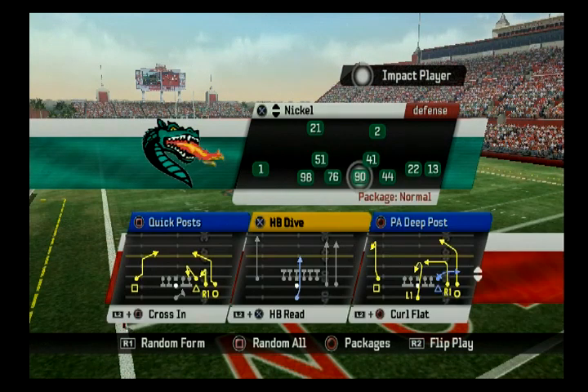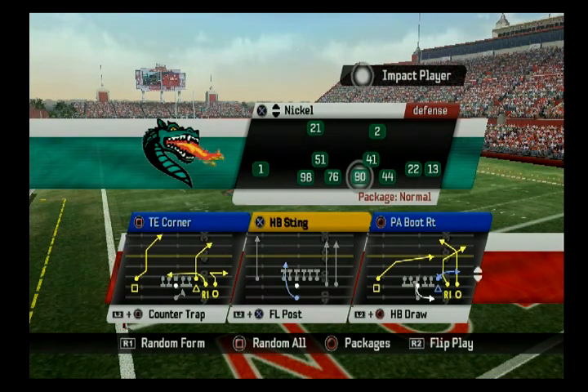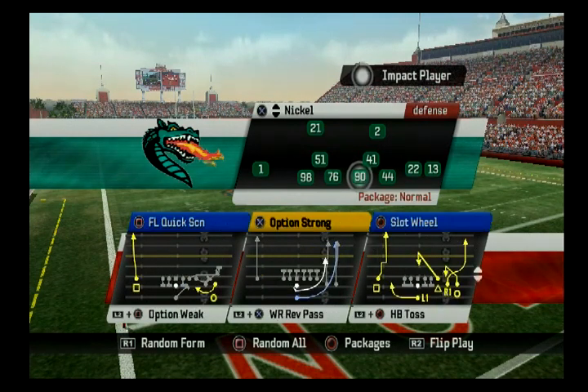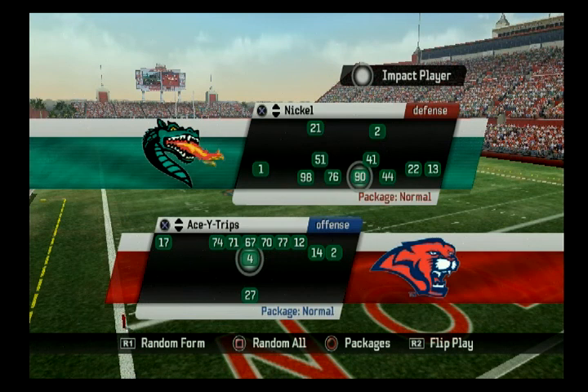Ace Wide Trips — this is your K-Gun, what the Buffalo Bills ran a lot. I don't think all five are in here. Curl Flats — that is Slide. Flanker Posts — it's perfect, it's Choice. Then we got Slot Wheel — it's almost like a Switch but I don't think it's good enough. I'd probably stay away from Ace Wide Trips if you want to stick to pure run and shoot.